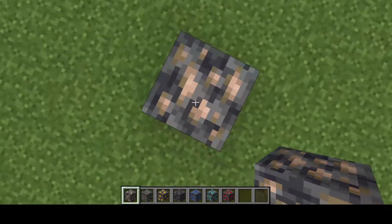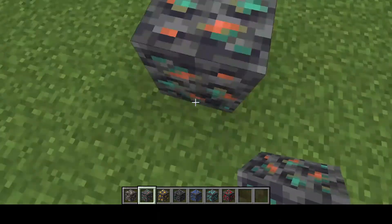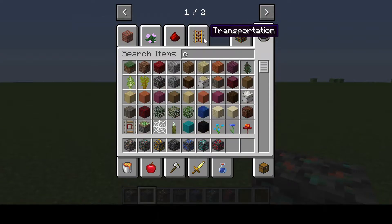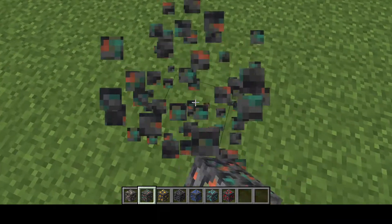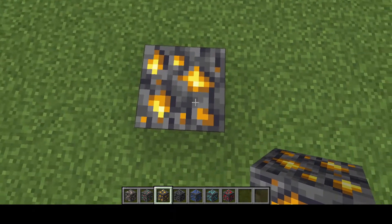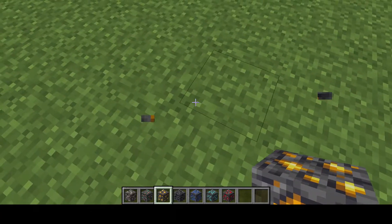Starting with deep slate iron — I really do like this a lot, more than the normal iron ore. It looks more realistic. Then we have deep slate copper which looks very cool. And deep slate gold — oh that looks nice! It's got like golden nuggets in it. Very good shading, I have to say.